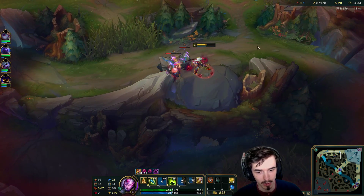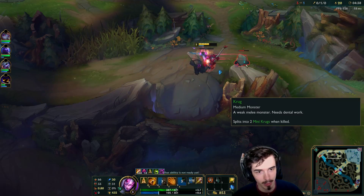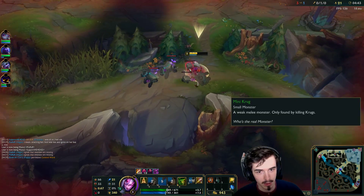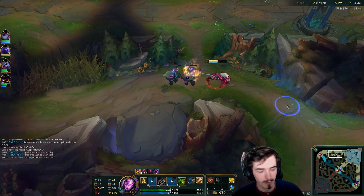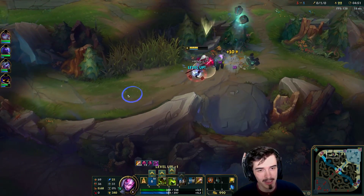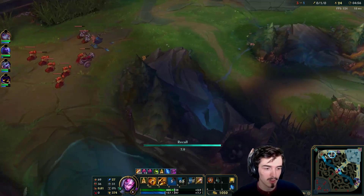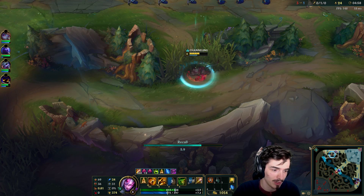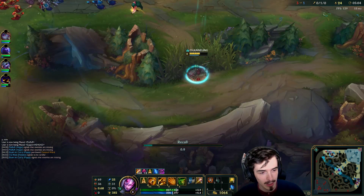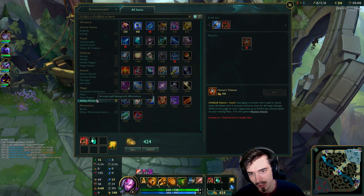I'll take these Krugs and then go back to my bot side, because that's where I started my jungle clear. Before Runic Echoes it's a bit tricky on Nidalee — the clear is a bit slow and sluggish. She's actually decent at this stage, but she's so much easier to play when you get Runic Echoes. Especially if you're not too experienced with Nidalee, the best thing to do is just farm early, get Runic Echoes, and then you can actually do stuff later on.